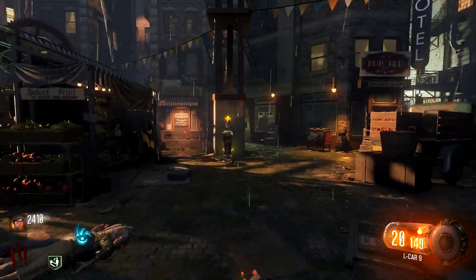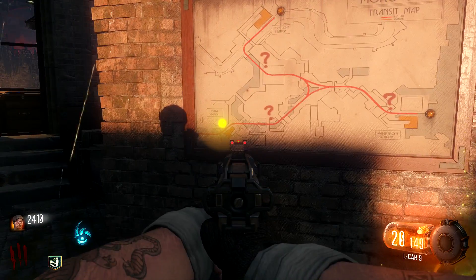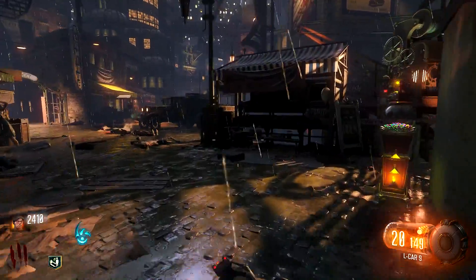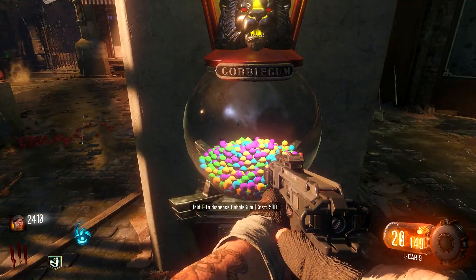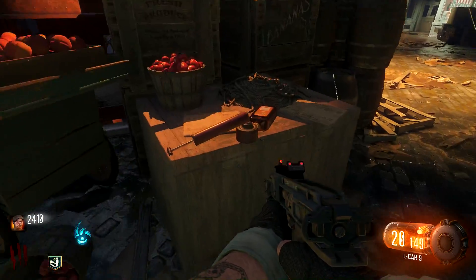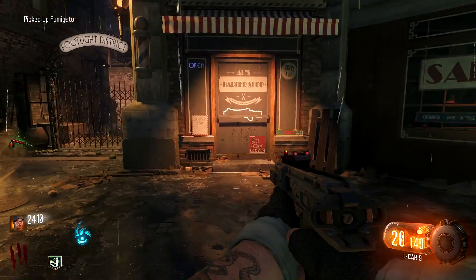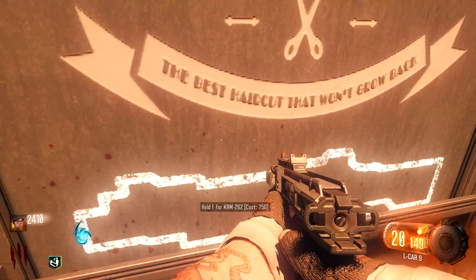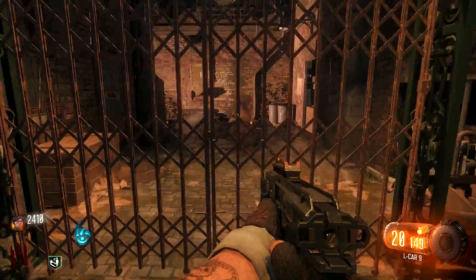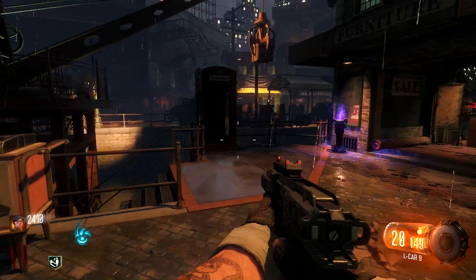So this thing here — put it together yourselves — Gobble Gum, dispense Gobble Gum, 500. So you can buy — pick up Fumigator. This looks like a weed kit. Picked up the Fumigator, guys. Here's a gun — it's a shotgun. Alright, so we got Speed Cola this way. It looks like they've identified where the perks are.